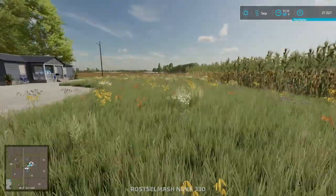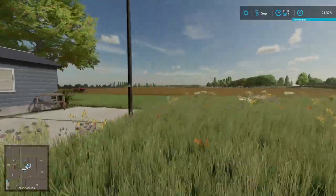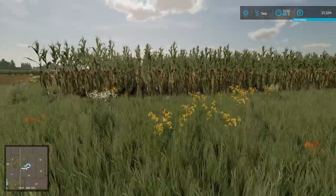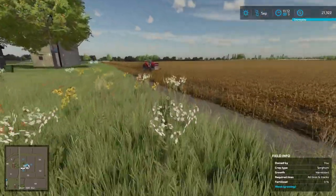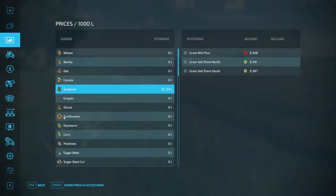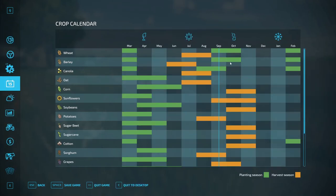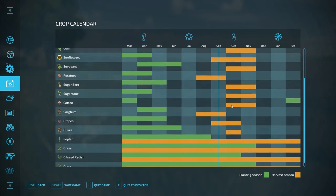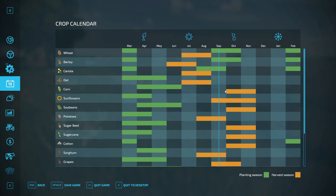We will finish this up and check back in with you in the next episode when this field has been plowed and the corn field has been close to being harvested. Then that next day we'll be in October, harvesting our corn. We'll check back in when we harvest the corn and sell off all of the corn and the sorghum.